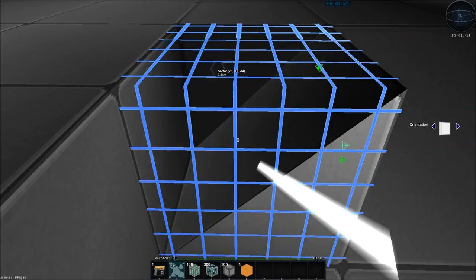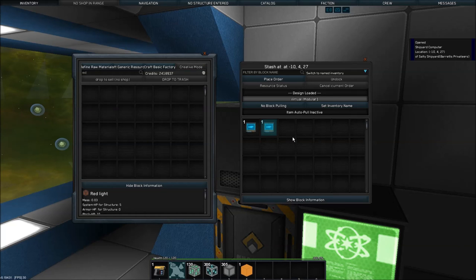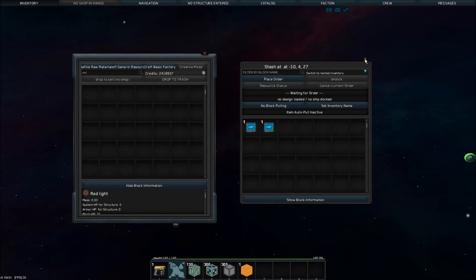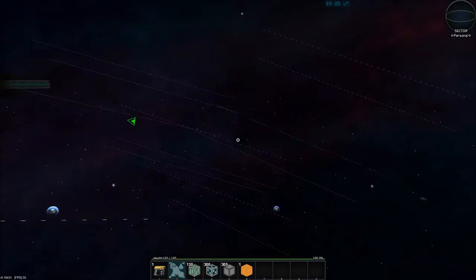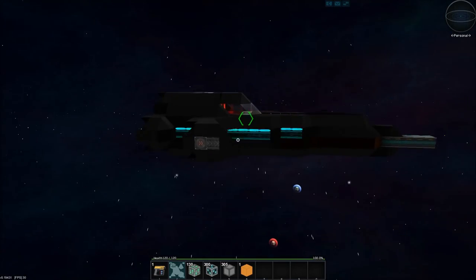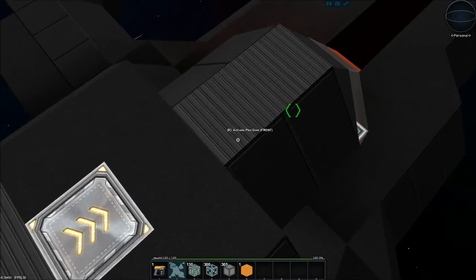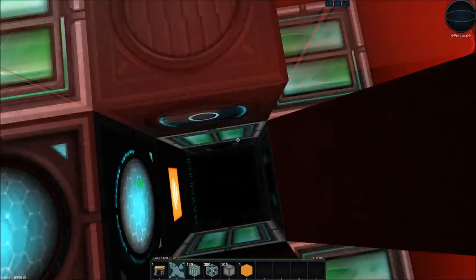Now you can test drive. Let's figure out how to do it - 'test out design,' there we go. Now it teleports us to a personal sector and we can fly into our ship. I'm not sure how to get back, but that's okay. I think you can spawn in pirates or something - not sure. Let's sit down.